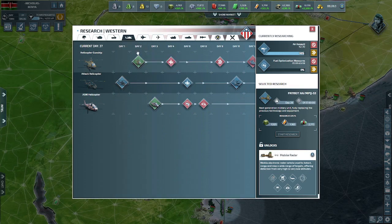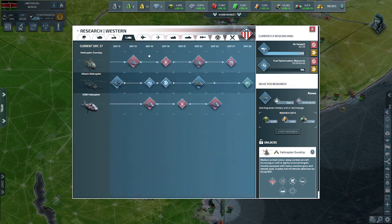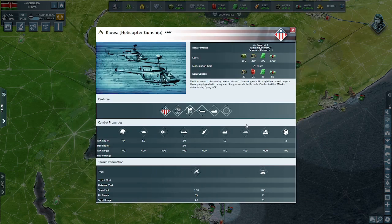The first unit we're going to be going over is the helicopter gunship. I'm in the Western Doctrine, so this is one of the doctrines that does not get the best helicopter gunship. These are purely anti-infantry helicopters. As you can see at level 1, they can do 7 damage to soft targets — that means infantry, towed artillery, and other soft targets. They're not meant to fight armor; they're only doing 2 to tanks at level 1. Their speed value is 7, they get 15 hit points, and their ferry range is only 400.